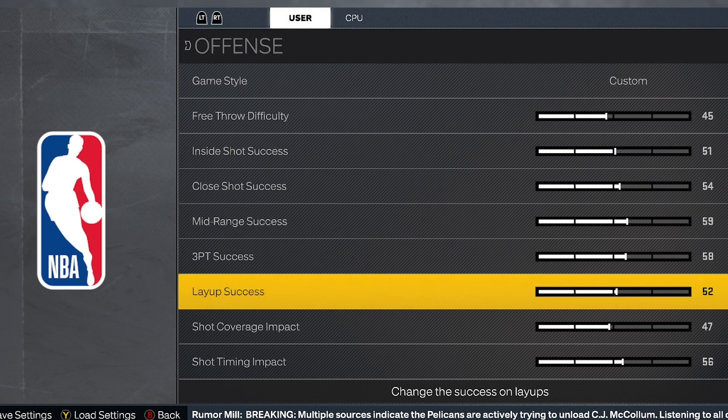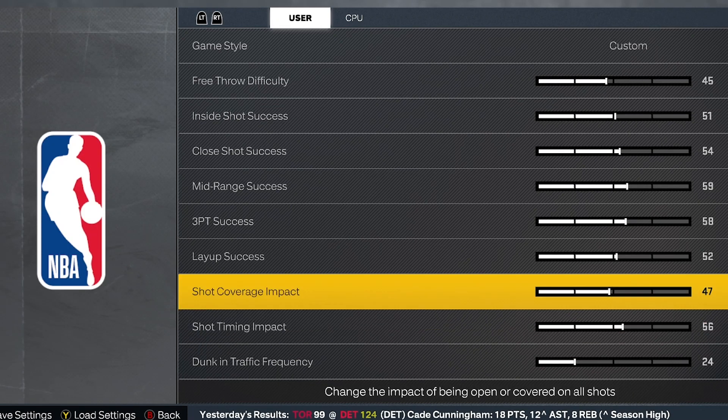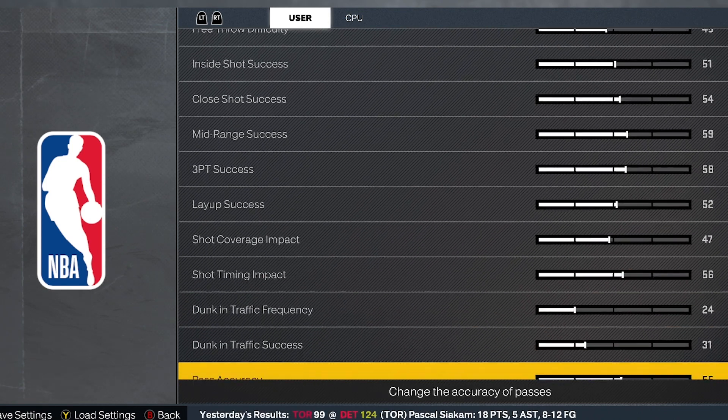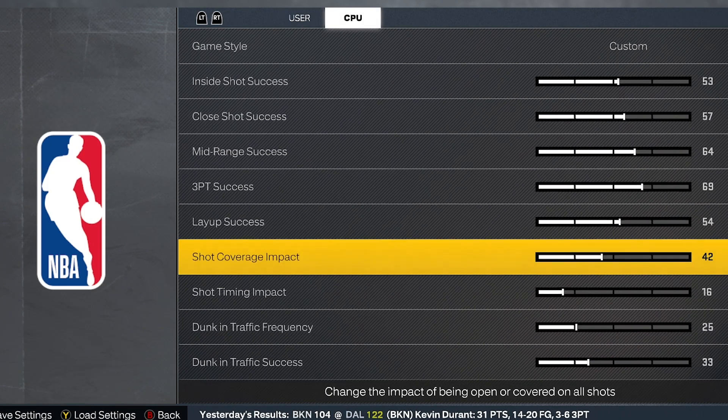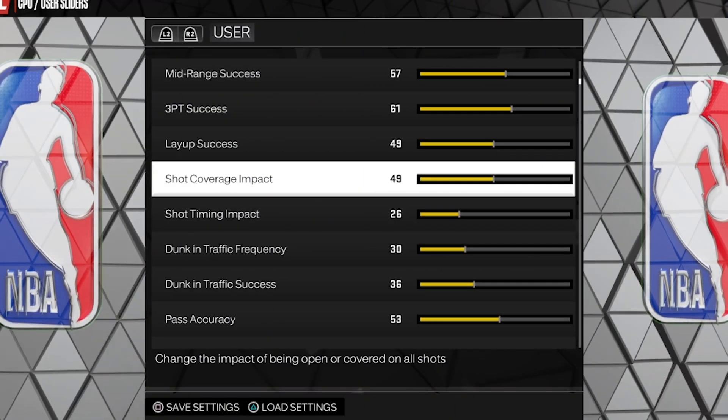Now the Shot Contest Impact slider. This one does work more like logic would tell you it should, but all the testing has shown me it's really not a difficulty slider — I'd call it more of a calibration slider. I've definitely gotten the best results on next gen putting this slider at 35, and that's for both user and CPU, across every difficulty level.